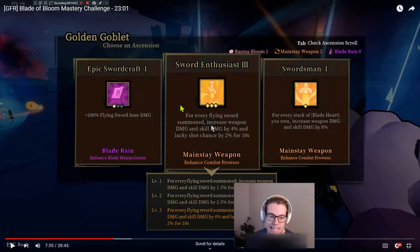Sword Enthusiast Three — so this is interesting. Mr. Failology chooses to go Epic Sword Craft here because that's a 100% multiplicative damage increase on the base damage of flying sword, which is a lot. But the difference between level two and level three of Sword Enthusiast is two seconds of duration, a lucky shot chance, and a 1.5x damage and skill increase — less than a 100% increase. And you can't capture the lucky shot chance because you won't be shooting later. So he decides to go Epic Sword Craft — that is probably the better choice.